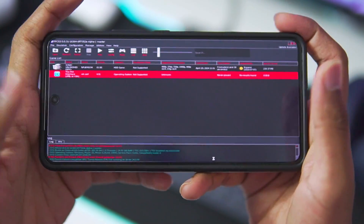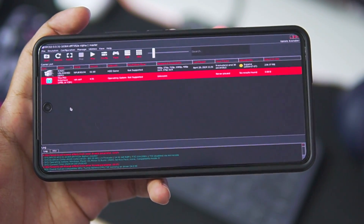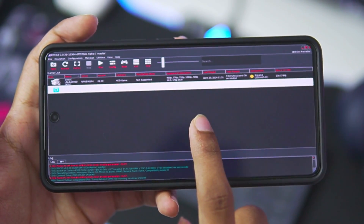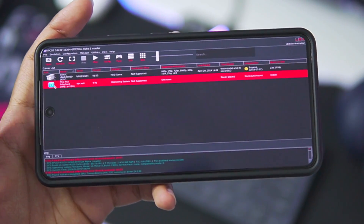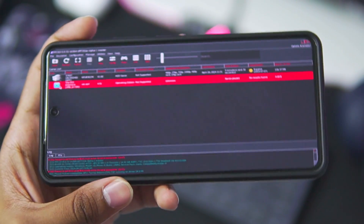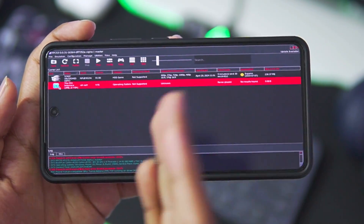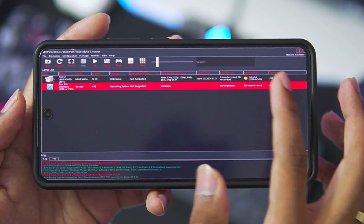Our RPCS3 emulator is now set up on Android. The next step is to import your PS3 game files by tapping the import option. If you're trying a demo game you can add a package, as I've done — Sonic Unleashed has been added. One important tip: PPU compilation will take a lot of time. A good workaround is to open the game on the PC version of RPCS3 first, then take the cache folder and paste it into the RPCS3 directory on your Android device to speed things up.